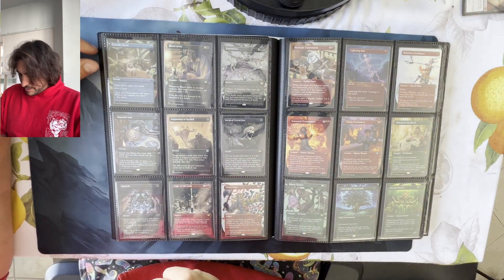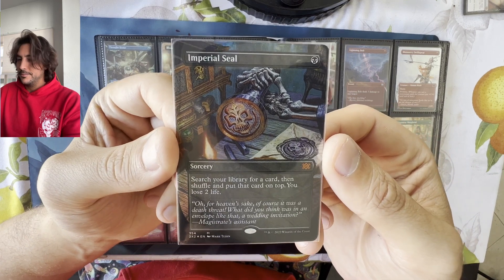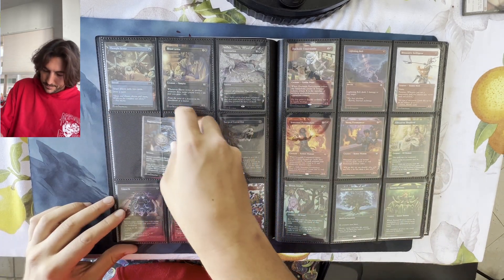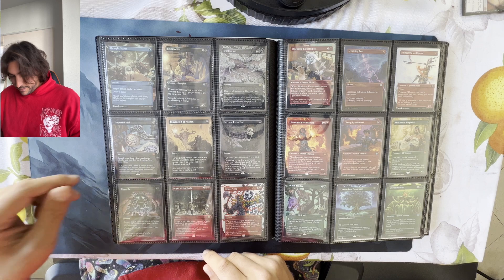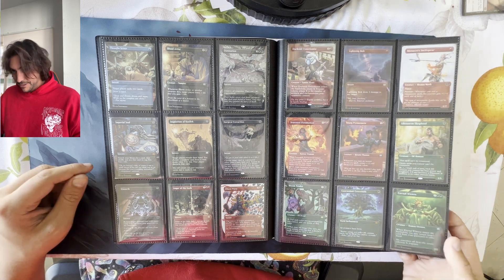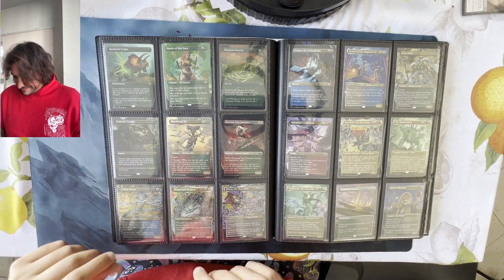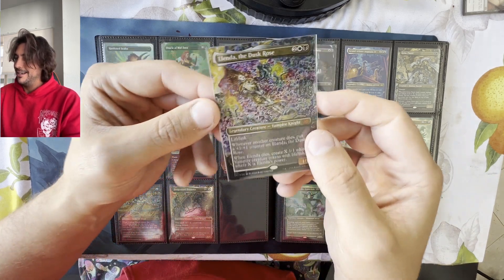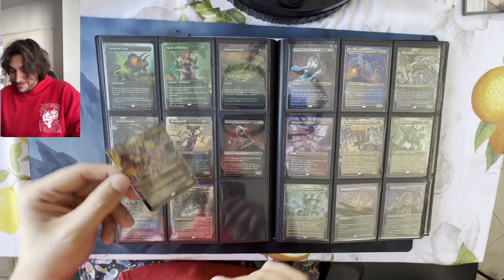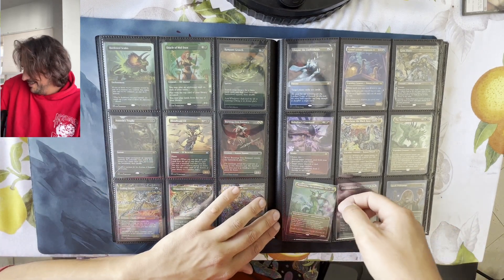Do we have any of the most expensive cards here? Yes — Imperial Seal, Borderless Foil. This card is worth $100, so this would be a very nice pull. So would Dockside Extortionist, however it's not even in our top six. Richard Kane Ferguson art — stunning, nice, special. And then this card is probably $12 to $20. It doesn't make sense. It really doesn't.